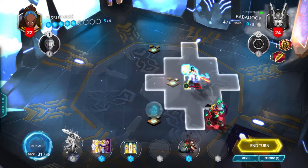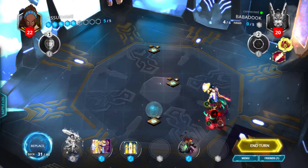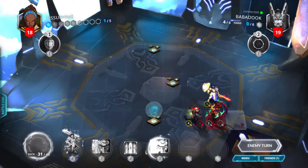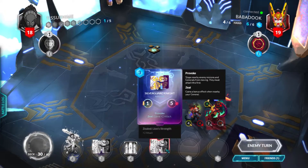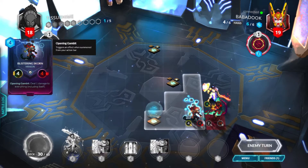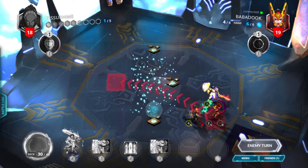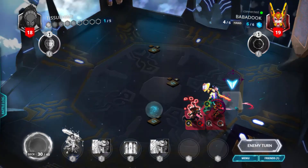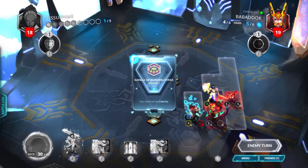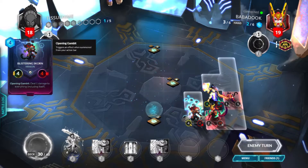We're gonna go down here and attack the General for four. Get rid of the Charge, play a Blistering Squad to get rid of a Charge, and end our turn. We got two Silverguard Knights and a Trinity Elf. I think I need to play the Trinity Elf first, just because I need to heal up, but I might replace one of the two Silverguard Knights. Vangle of Blinding Strike — Celerity! He's just moving that away and running away — not much I can do about that.